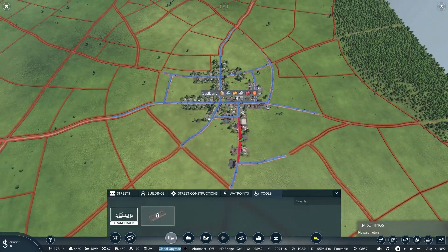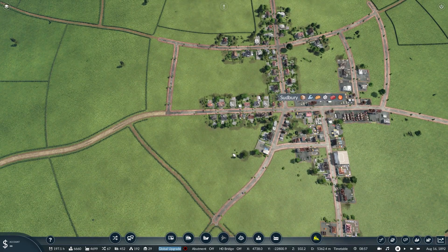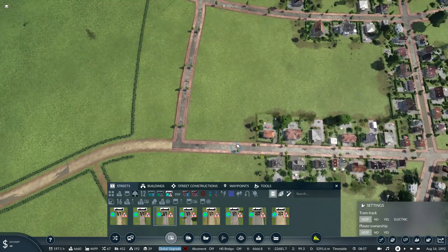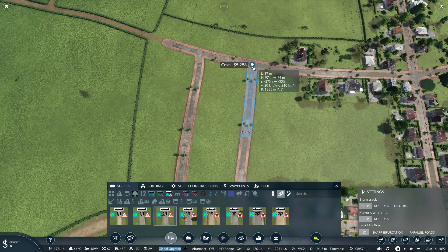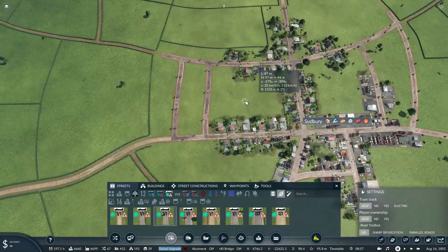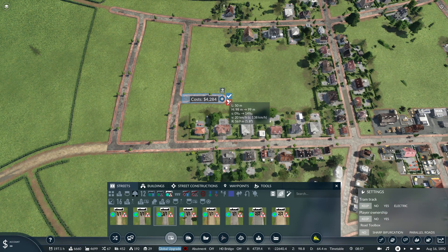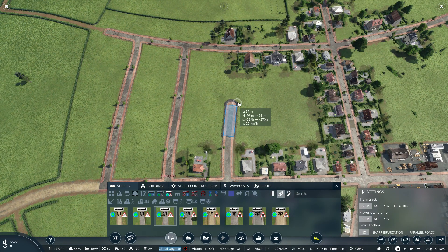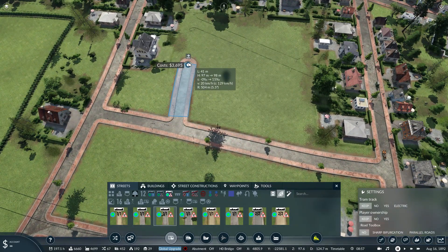There we go - that looks reasonable. Now we could do the same sort of thing to Sudbury. So I'm going to build some streets in Sudbury. These ones are not going to be perfectly straight at all, but that is okay. Should I just continue with loads of these sorts of lines? It is kind of what you would expect out of a town that is growing. So perhaps here instead.